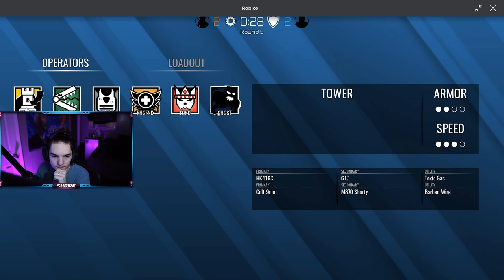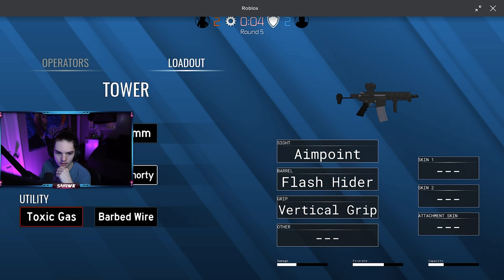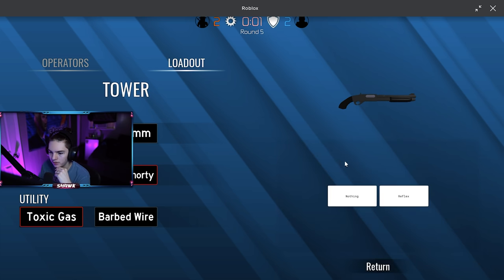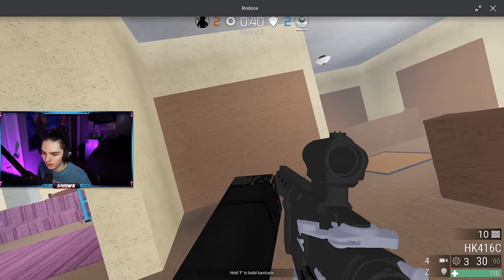Back on defense now. This guy has toxic gas so this is basically Smoke. This is Frost, this would be Rook, this would be Doc. Let's pick Smoke. We've got an MP5X - I need to put attachments on really quickly. They have a Shorty - let's go, why not. Let's see how the recoil is... oh, this is a 416, not an MP5X, my bad.